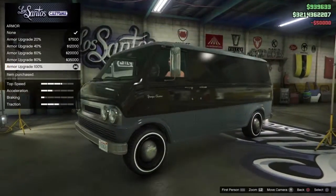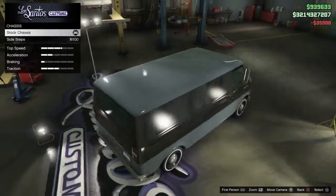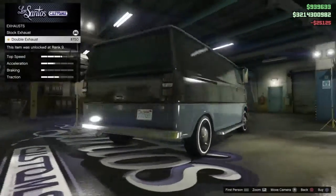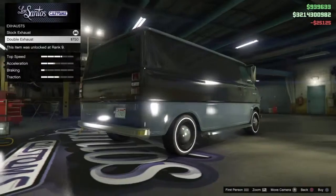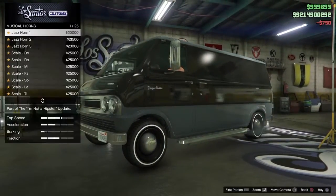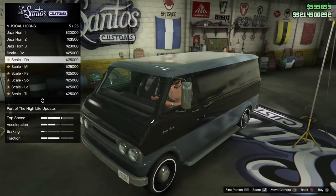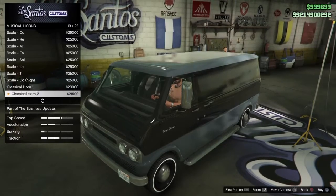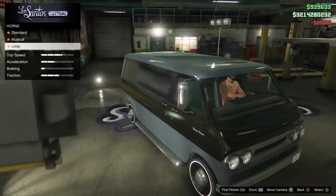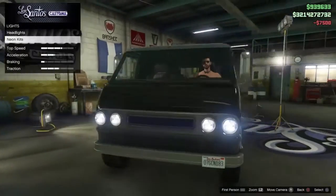Now we're gonna do the usual — put the best brakes on, put whatever's best onto it. Yeah, engine, we'll go for that. Now this horn has to sound right, so we have to get this one right, as I do love a good horn, especially if it's the right one. Yeah, we'll pick that one. We'll come back to the neon lights a bit later.